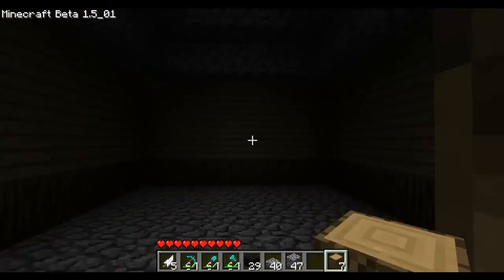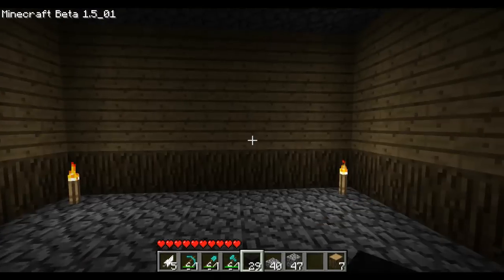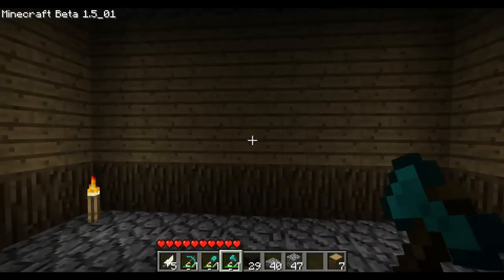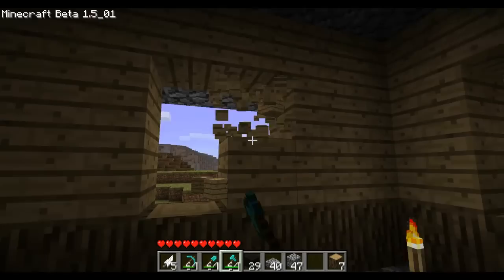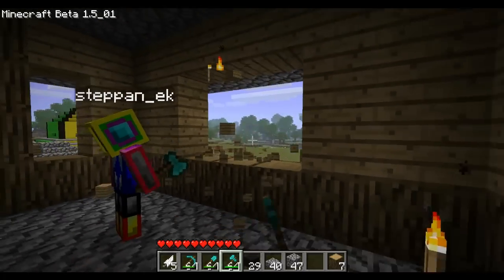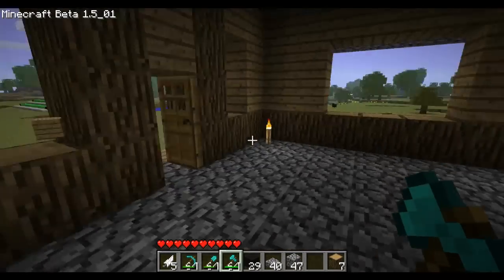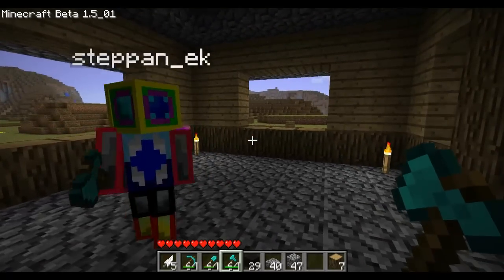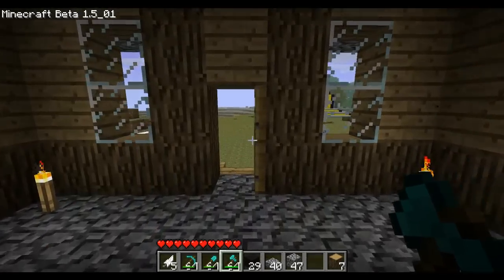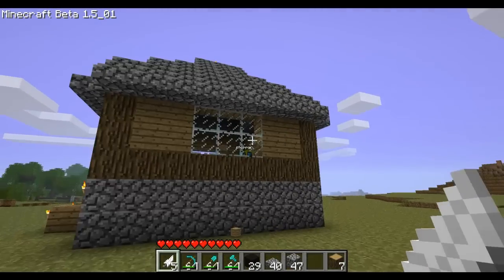Let's go inside and put some torches in because we're gonna make this much nicer. You can add windows - we're gonna do some right now because they really look good. Put one at the back like so. Do you have glass? Yes. Okay, then put in the windows. That makes the pagoda look so much better as you can see.